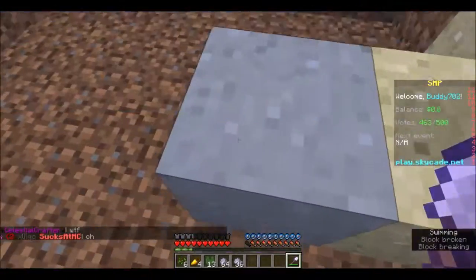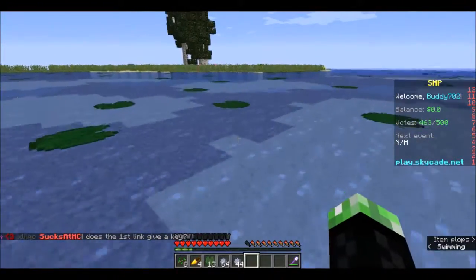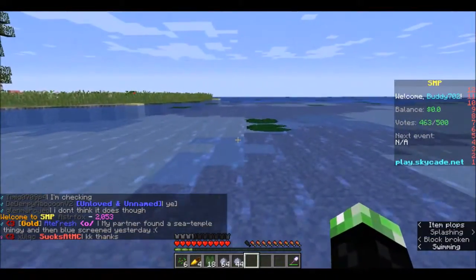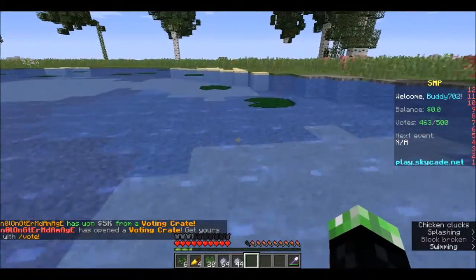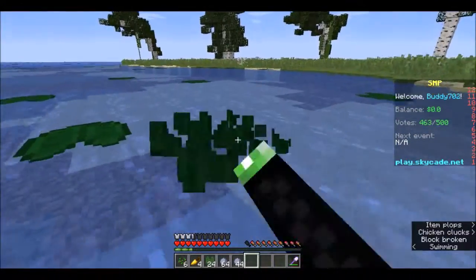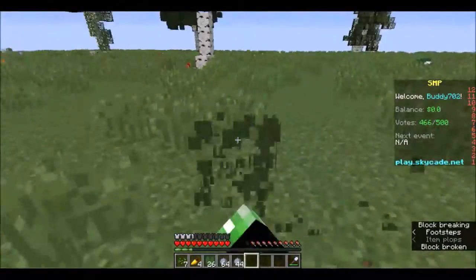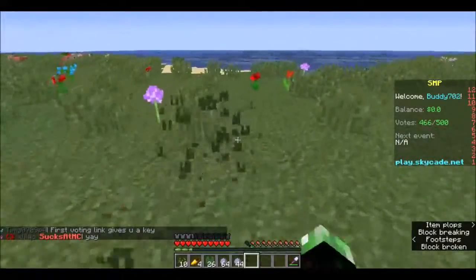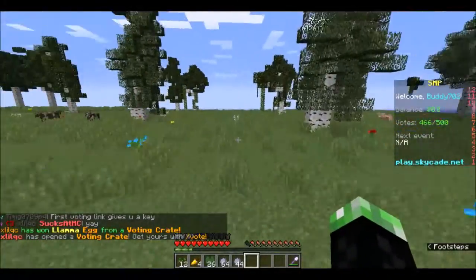My goal for today is to try and find a little bit of land and claim some, because as soon as we claim some land we can start work on a whole lot of little farms and start rolling in the cash. Some people are already rolling in the cash - look at that. There's another one at the top - they obviously got straight into building their farms. But lots of people have no lights. This is the server play.skycade.net - it gives me the most views but it's also the most painful to play because I get lag.